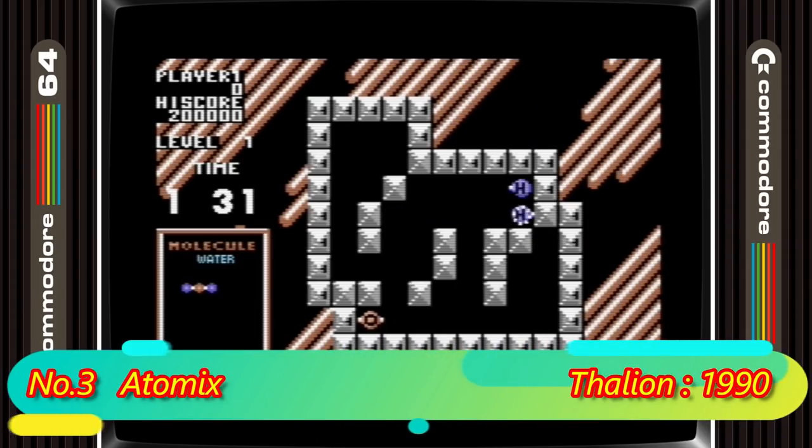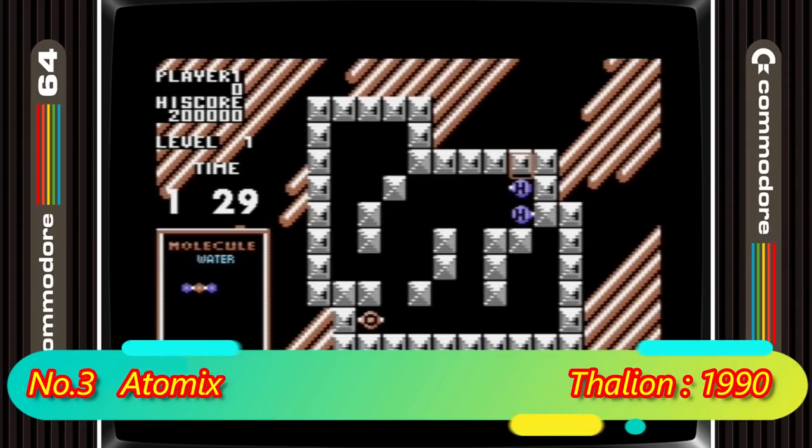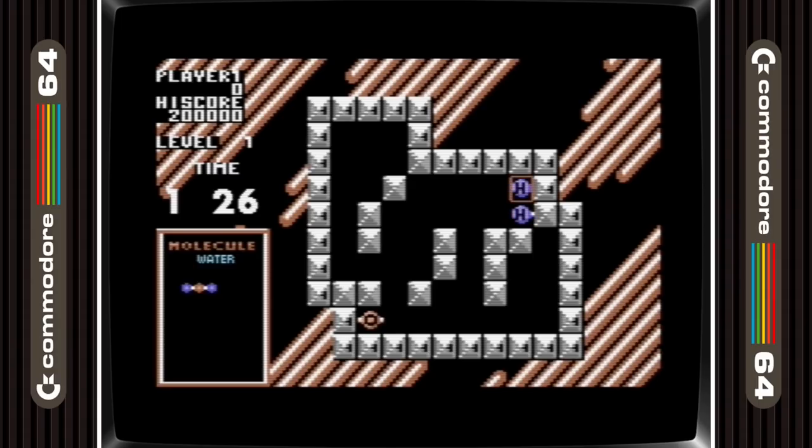In 3rd position we have Atomics. This is on the same lines as Atomino in that it's about molecules, but the gameplay is less Tetris-like and more like a slide puzzle. The difficulty ramps up rapidly and takes some real brain power to figure out. Luckily it has some of the best SID music I've heard to keep us entertained as we go.